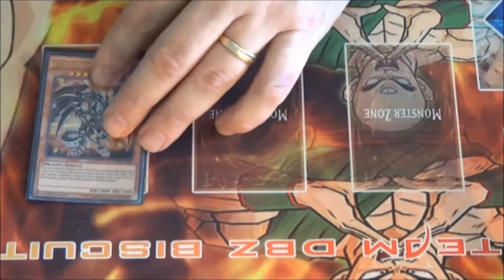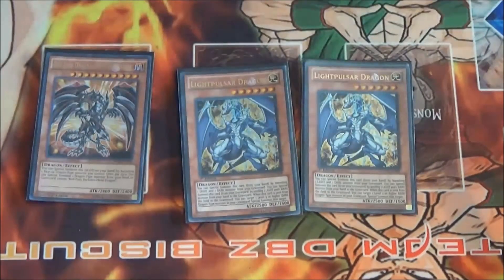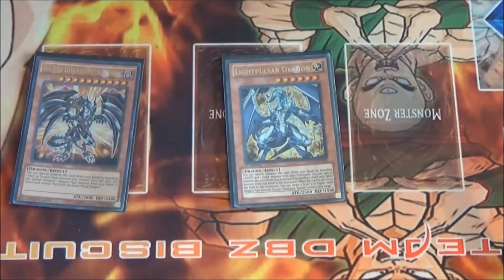We also run Darkflare Dragon alongside a couple of Light Pulsars. You special summon Light Pulsar, then special summon Darkflare by banishing one each of light and dark. With Darkflare's effect you can bring out any dragon from the graveyard — another Light Pulsar, a Darkflare, or even Beelze if someone used a Monarch tribute card like Monarch Stormsforth to get rid of it. You bring Beelze back out and he gets his effect — it's pretty silly.